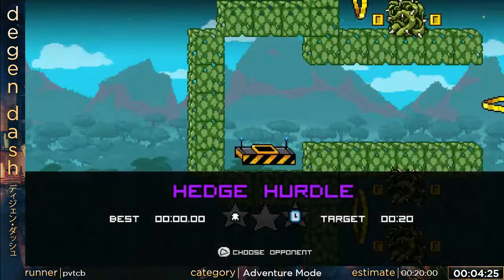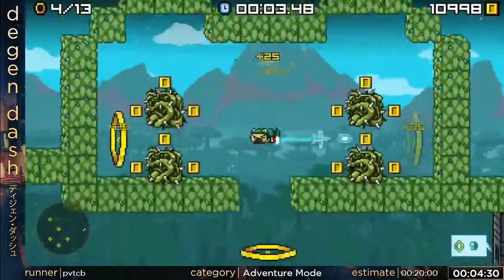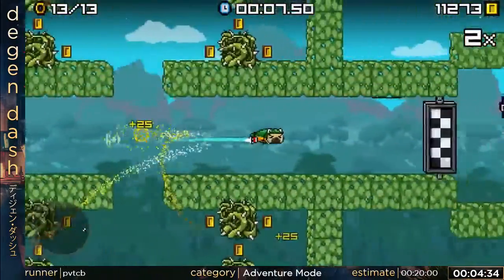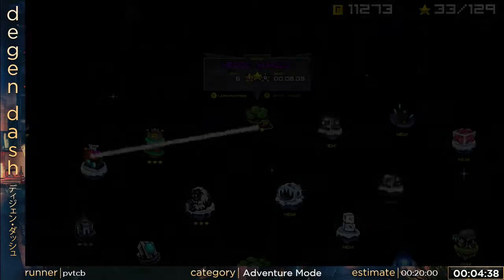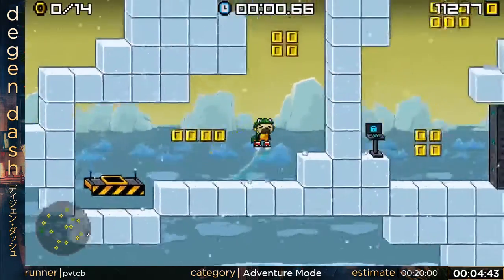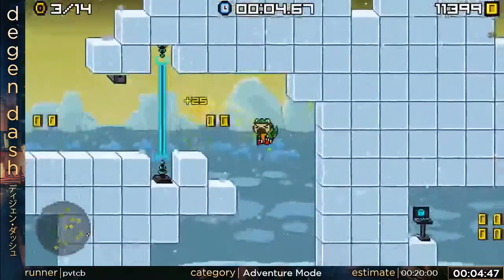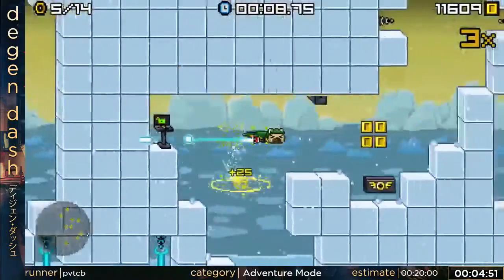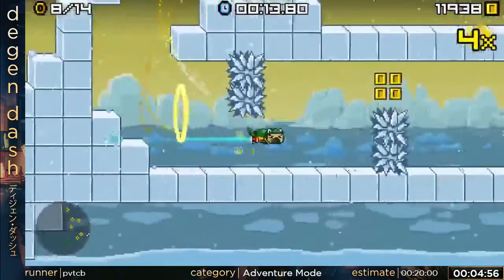Hedge Hurdle. You can cancel your dash with another dash — just called dash cancelling. Doing that lets you shoot your shots out really quickly. And if you position yourself equidistant between two rings, you'll be able to hit those rings very quickly. In a lap level, you can't hit the same ring twice, so you've got to hit one ring, then hit another.